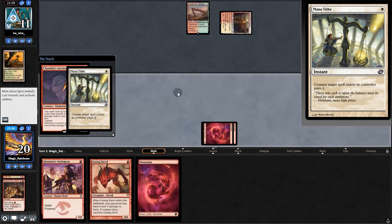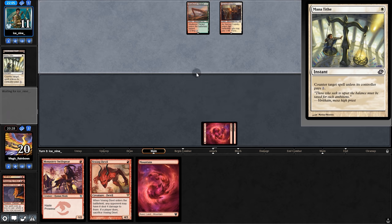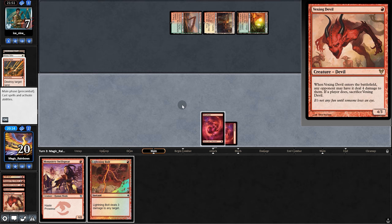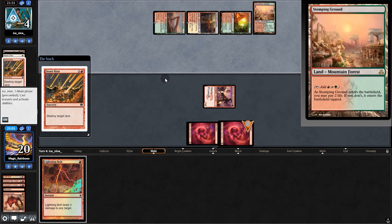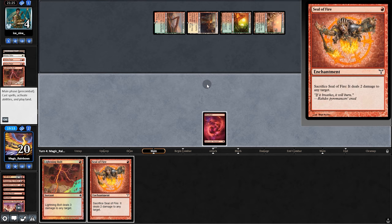Opponent shocks — they counter with a white counter card. Opponent kills our land. We play Vexing Devil — will they let it hit? No, they take the four. Monastery for one, opponent goes to six. They shock again, destroy our land, Bolt Monastery.